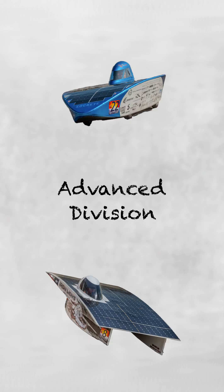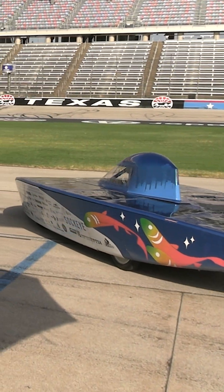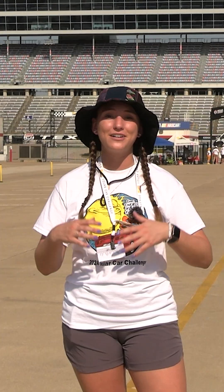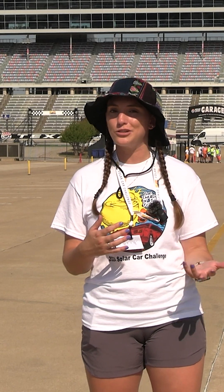Next, we have the advanced division. The advanced division takes a bit of a step up in some of the technology. They're not as limited as the classic cars in terms of what types of tech they can use — things like hub motors, better batteries, better solar efficiency. They are a little bit more expensive, but they also tend to be potentially a little faster or more efficient.